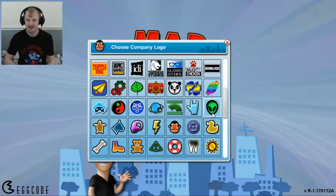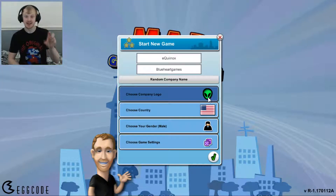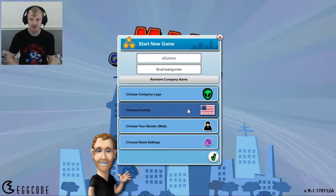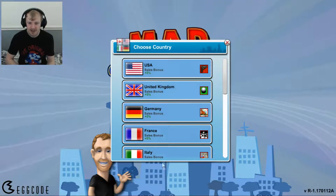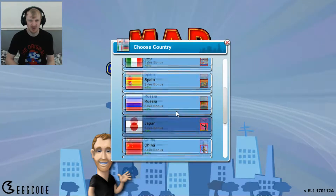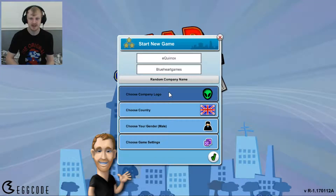Let's go with the Alien for the logo. I actually have an alien on my Twitter handle - a little green alien. Country: I'm United Kingdom. All of these have a 5% sales bonus. I don't really know what that does because they're all exactly the same bonus.